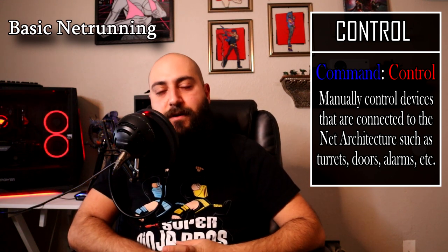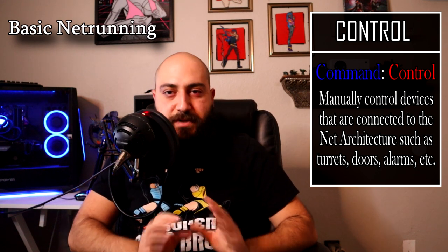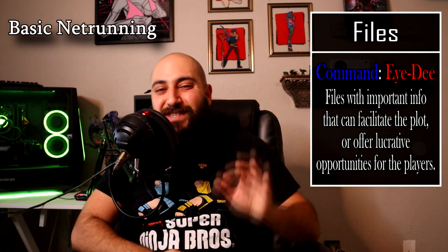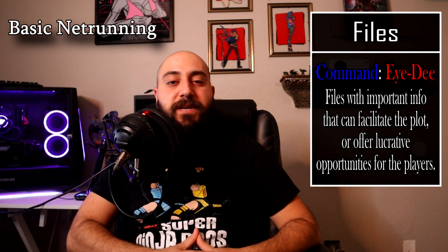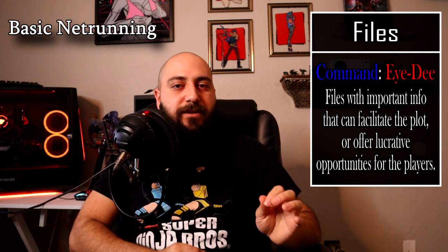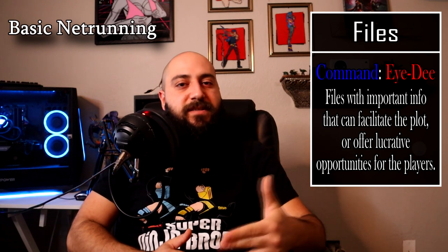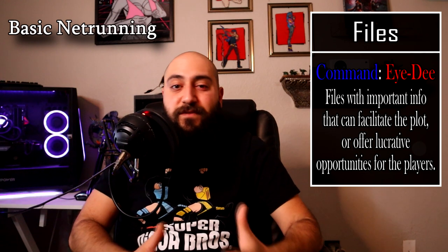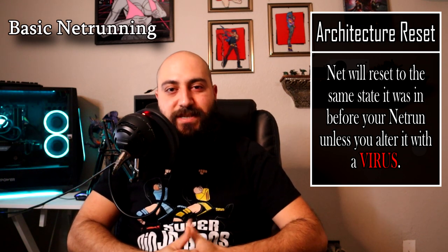Control nodes are another common room you'll encounter. A control node lets you control turrets, doors, any electronic environmental defense or emplacement — it's essentially what you need to take over a system and move it manually. Files are another common part of the net, usually hidden deep within the upper floors because they contain damning evidence against corrupt corporations and government entities. Finding that information is the juicy part of net running — files that move the plot, reveal secrets, give you a leg up on enemies, or make you filthy rich.